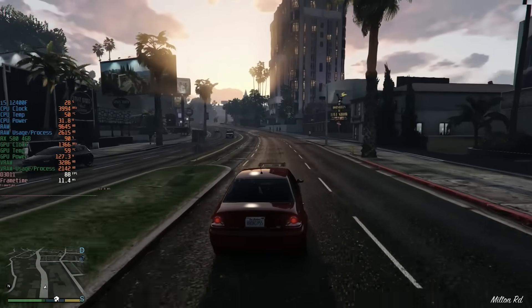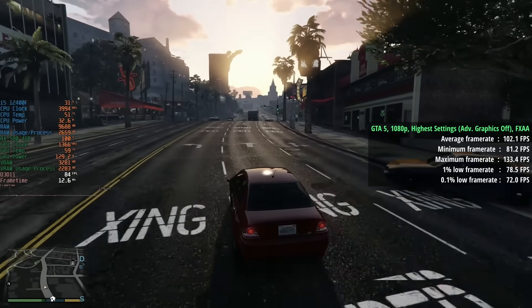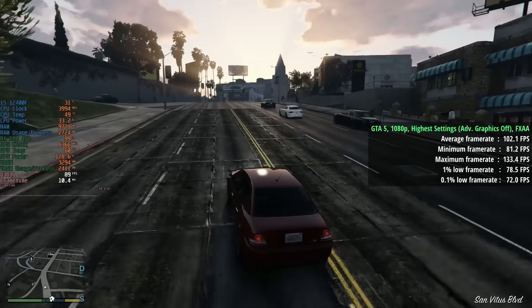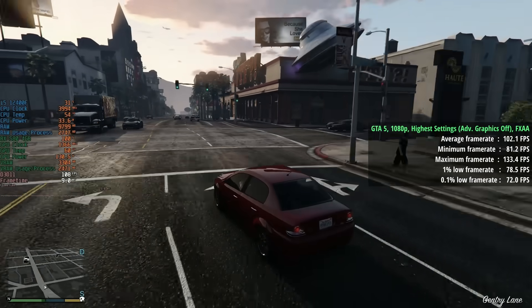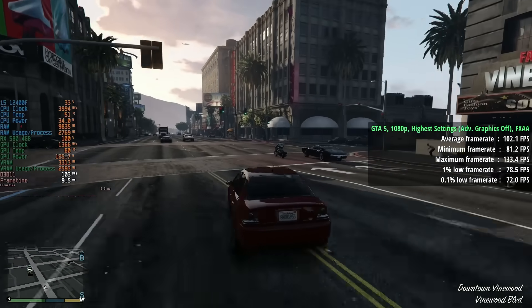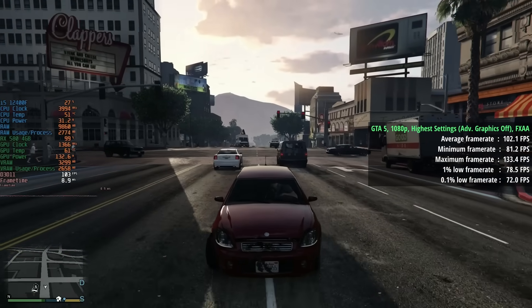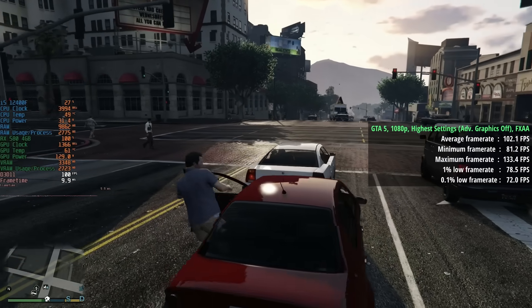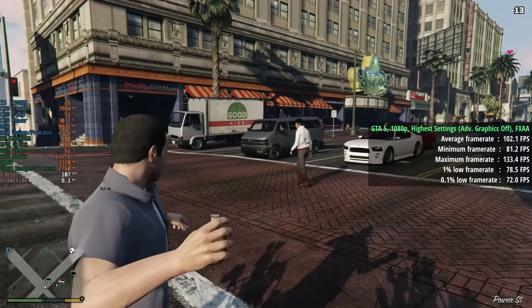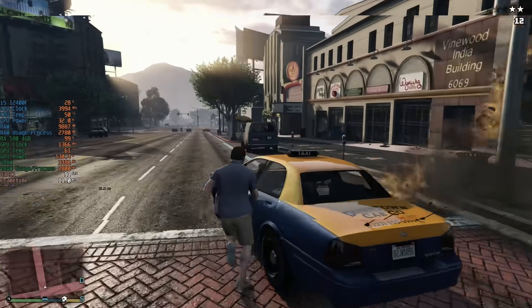Grand Theft Auto 5 is also quite a bit older and just like Fallout 4, this one runs really well. At 1080p with the highest settings — albeit with advanced graphics off — and FXAA, we got a nice average of 102fps. The 1% figure was 79 and the 0.1% low was 72. We could definitely afford to turn a few of those advanced options up, but bear in mind that will bring us closer to the VRAM limitation and we may start to see dips below 60fps, as I did when I first applied maximum settings.